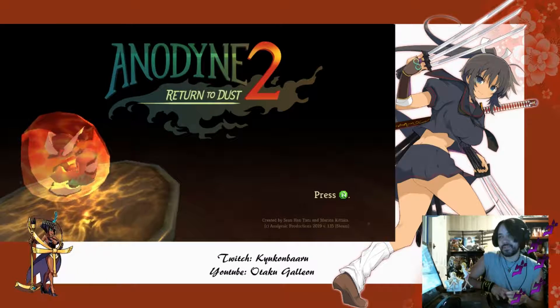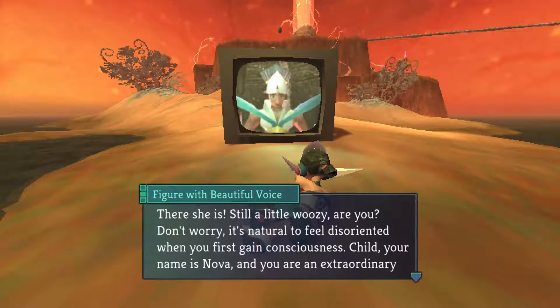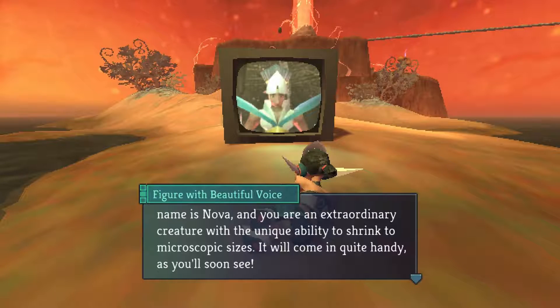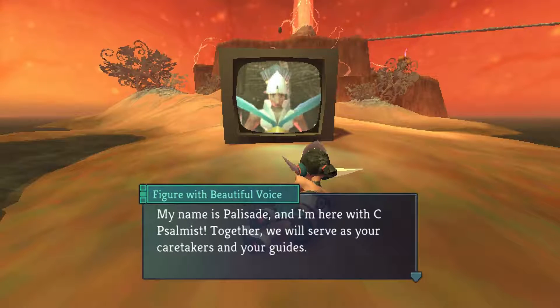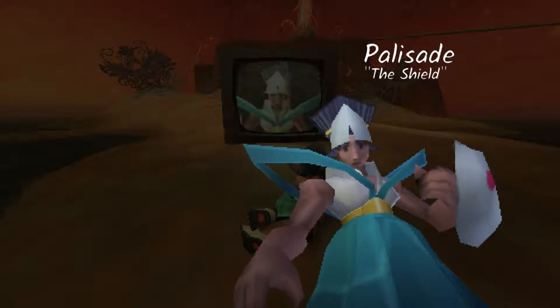I'm going to put some script caps or videos explaining what they are. One of the figures speaks to you: 'Your name is Nova, and you're an extraordinary creature with the unique ability to shrink to microscopic size.' One of the caretakers tries to introduce themselves with a very hard to pronounce name — so just call them P. Together they'll serve as your caretakers and guides. They basically told me: don't ask us to pronounce our names ever again.